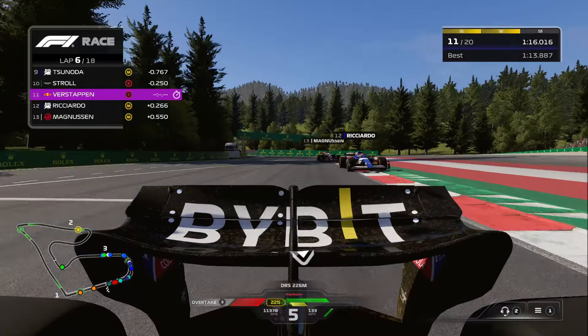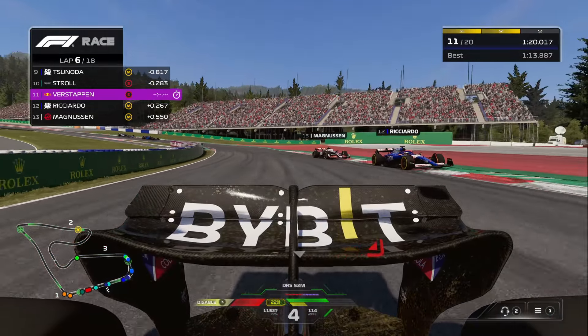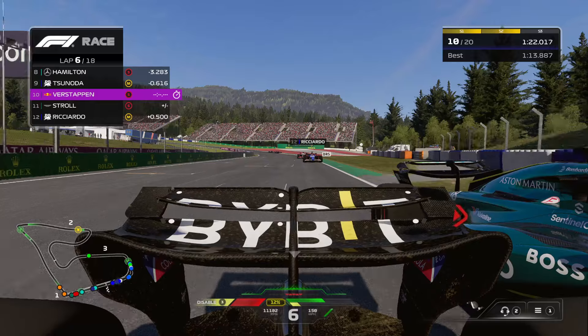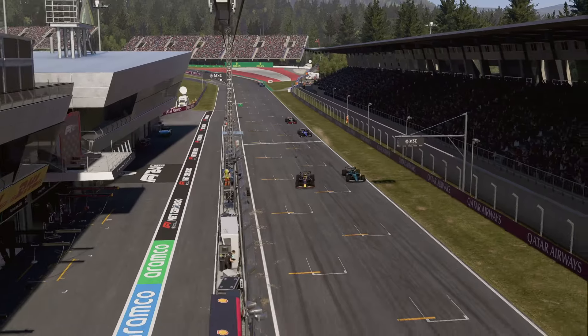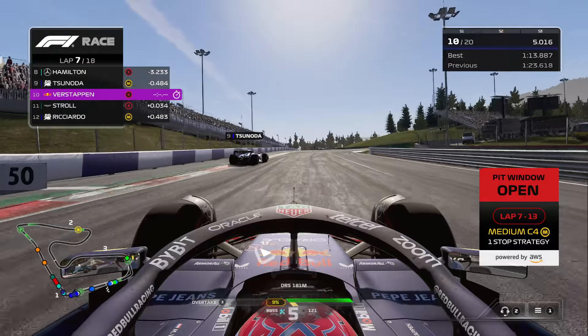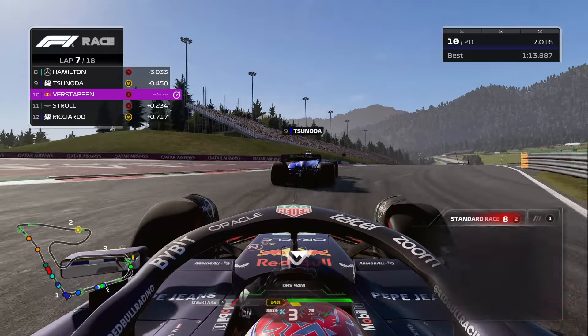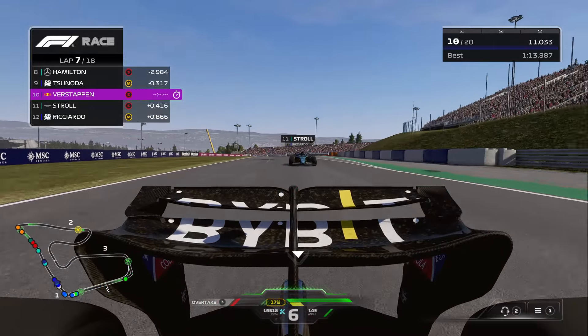That got the adrenaline going right there. That might've been the worst thing I've ever done on the F1 game — just be stationary in the middle of the track. A lot of contact with Lance Stroll. I'm kind of stuck on his car. I can finally get off the side of his wheel right there. Our pit window's open, and that's got to be damage to Lance Stroll's front wing, so that's probably a penalty. But whatever — it's Lance Stroll, so I don't really care.